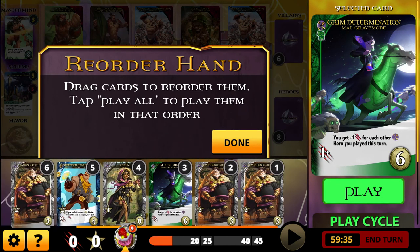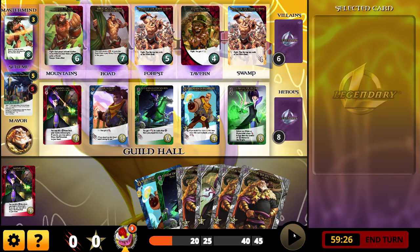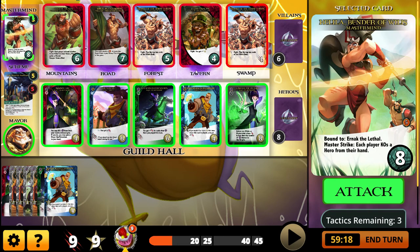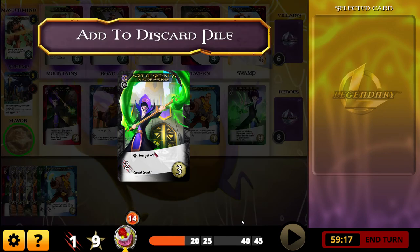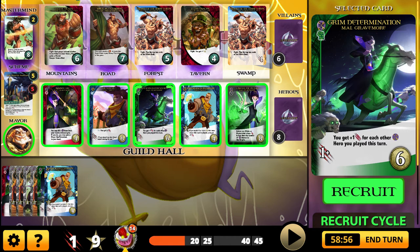Put cards over here and hit that play button and start to wreak some havoc. Nine attack and nine money — defeat that villain. This Master Strike means every player has to KO a hero from hand, which is not always awesome, but in this scenario I can get rid of one of the lesser-valued cards. That was probably a mistake — I should have kept the Mal in hand and put back the Guard onto my draw deck. Go ahead and buy Assimilate.